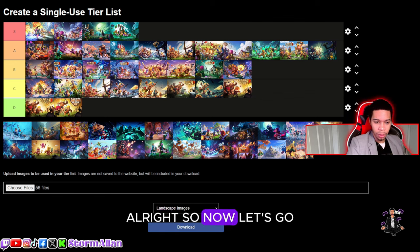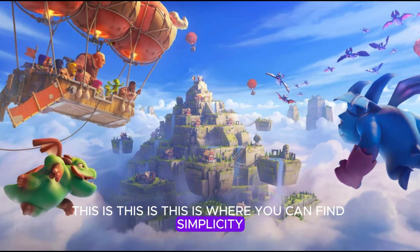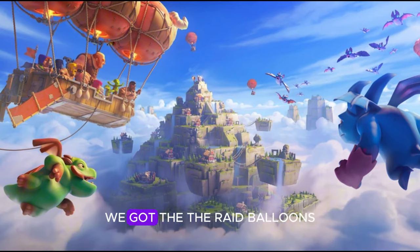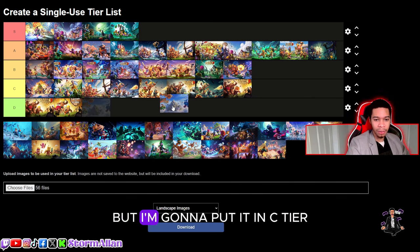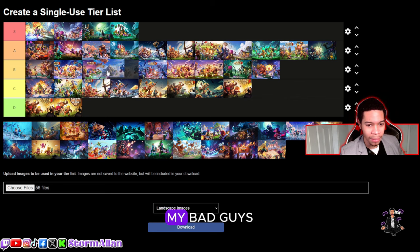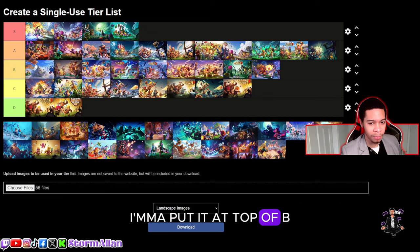Now we got the clan raid loading screen — you know where this is going. This is where you can find simplicity that does a lot. This introduced clan capital. The colors pop, we got the raid balloons — it's just relaxing. You could look at this loading screen every day when you log in. I'm going to put it in B, actually — top of B. I like the simplicity of this one, it works perfectly.